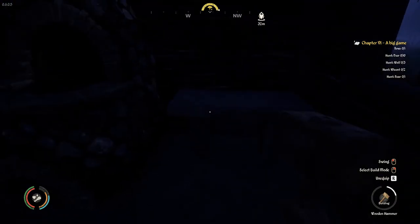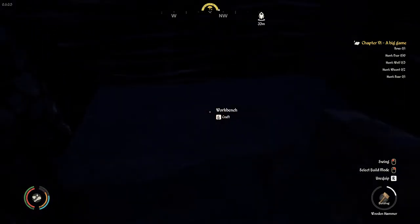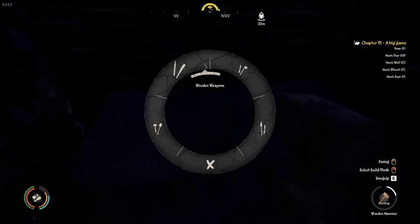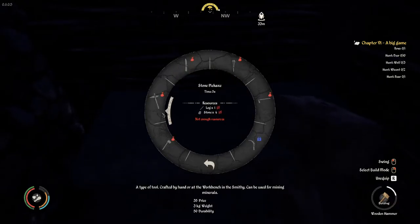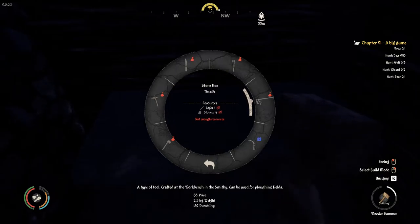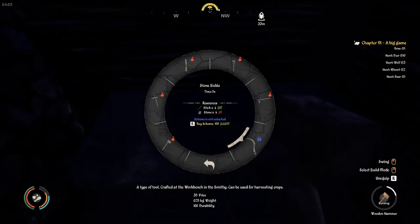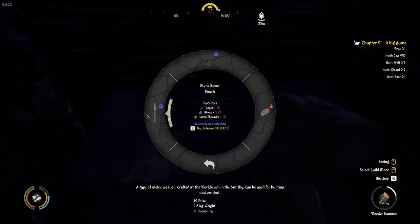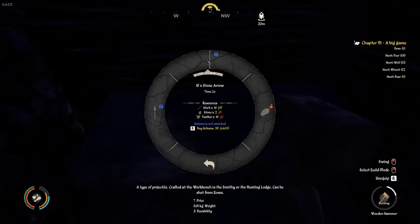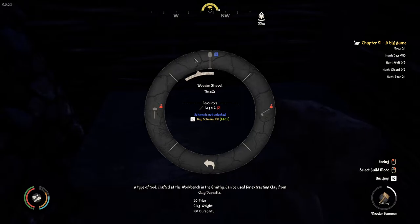There's a forge for copper, tin, bronze, and iron. We have the workbench for wooden tools, wooden weapons, stone tools, and stone weapons. Is there a stone shovel? There's a stone hoe — that looks promising. A stone sickle we'll probably have to buy eventually for farming. We can also make stone spears. But wooden tools — a wooden shovel — that's what I want.